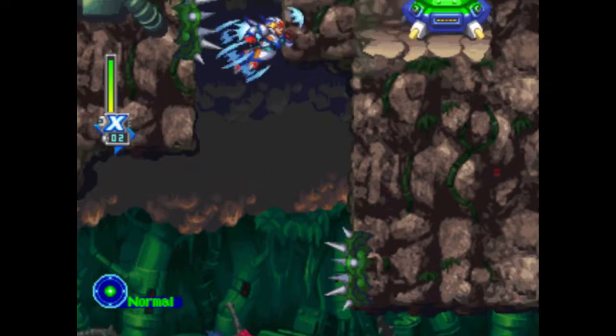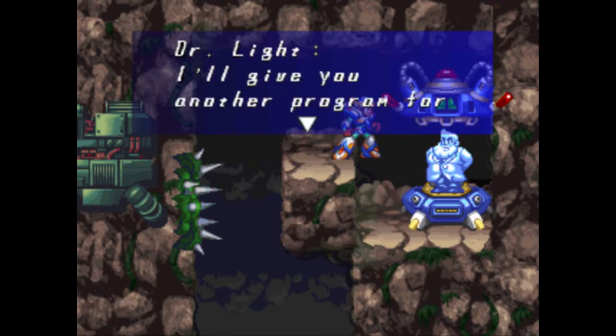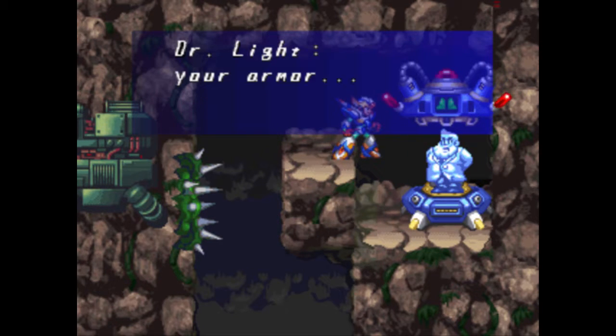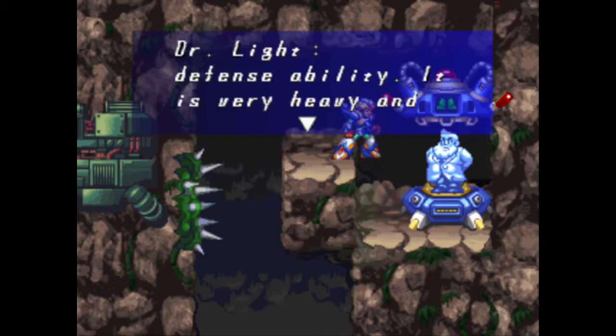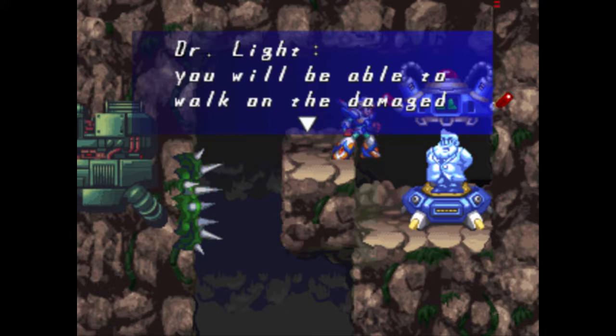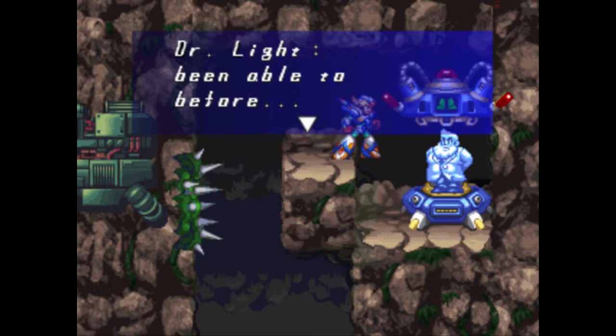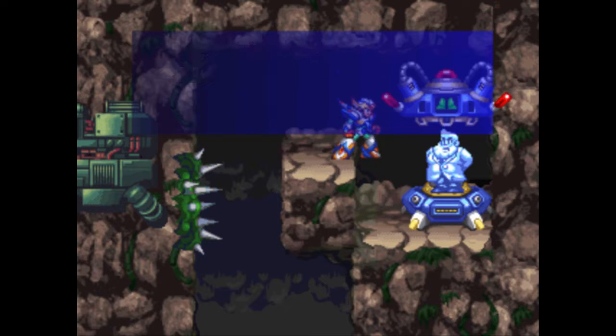Head up here and there's our final Dr. Light Capsule. 'I'll give you another program for your armor. This is an armor prototype I created a long, long time ago — I named it Gaia Armor. Gaia Armor specializes in defense ability. It is very heavy and lacks mobility. You won't be able to use weapons. Still, it'll be very useful because you'll be able to walk on damaged terrain. With this armor equipped, you'll be able to reach places you've never been able to before. Use your armor wisely.'